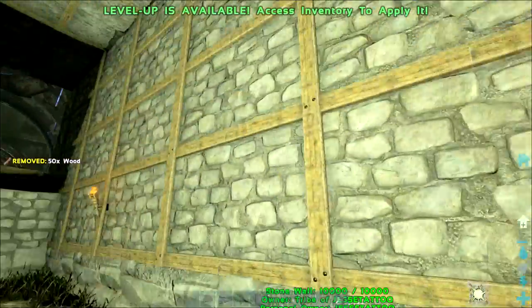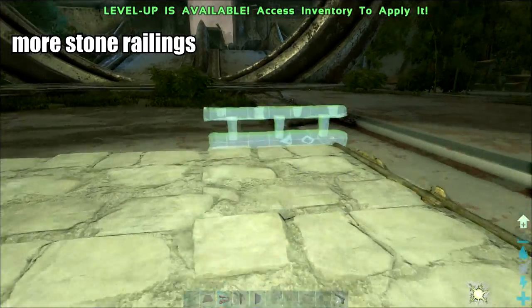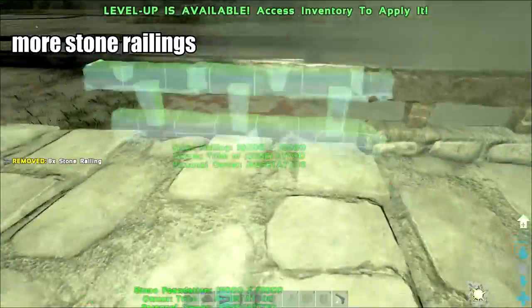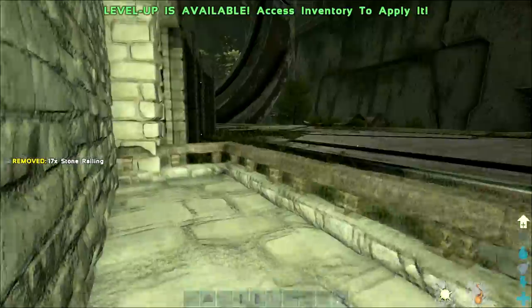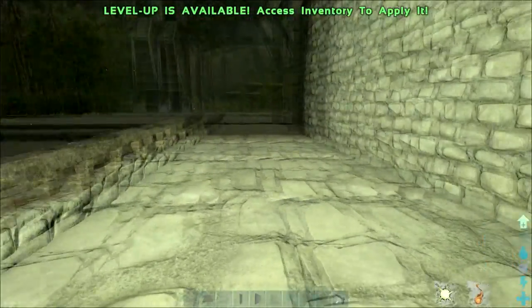Inside is done. Now onto the side loading bay — let's add the rest of these railings in here so it looks a little more complete. Looks good.